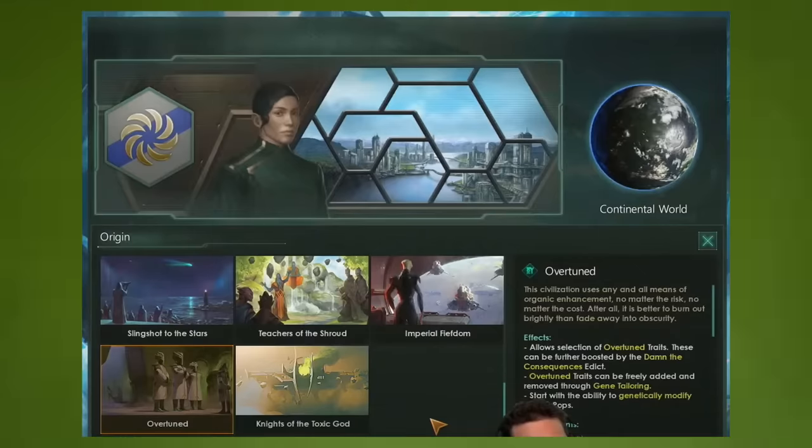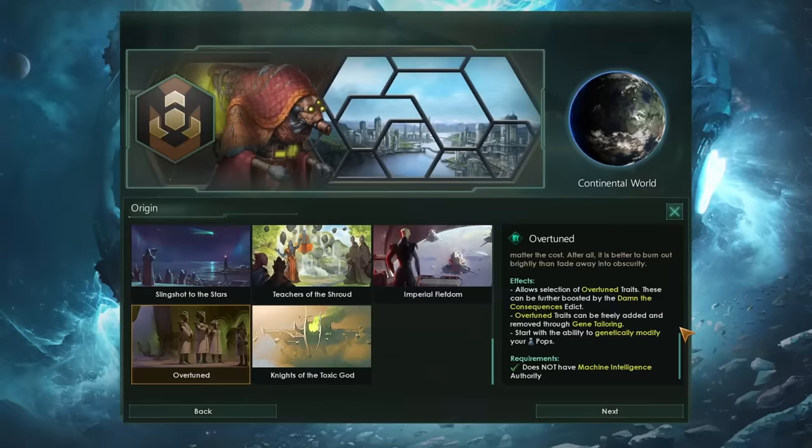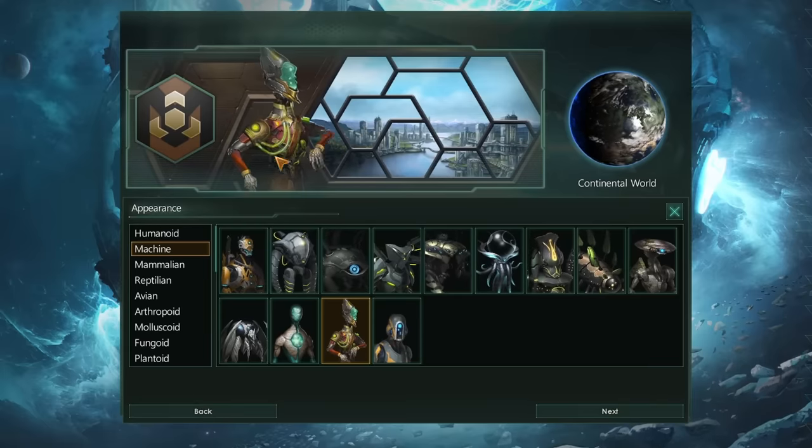To start off with I'm going to have to go over a lot of the things I went over in the feature highlight video, so please bear with me while I go through that for anyone that hasn't already seen it. First off, I must note that in order to be Overtuned you cannot select a machine intelligence authority, and that means you cannot use a machine portrait like this one.